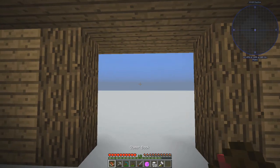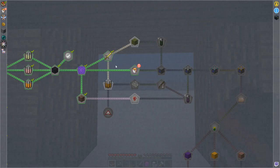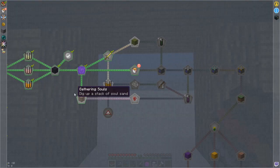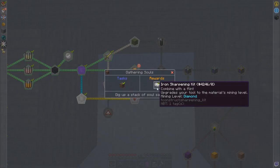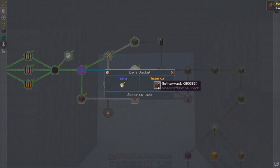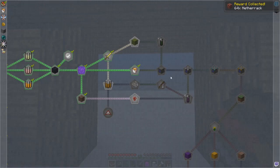Let's go ahead and accept our different tasks that we've done. The zombie pigmen loot — we don't get any rewards for that. I guess the reward is in killing the zombie pigs. Gathering up souls — okay, we got that one. And we got a lava bucket, which is going to give us some more netherrack. Scoop up the lava.